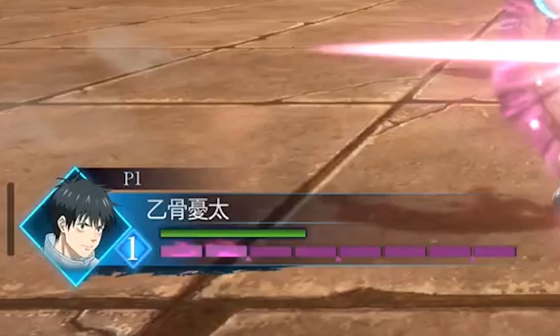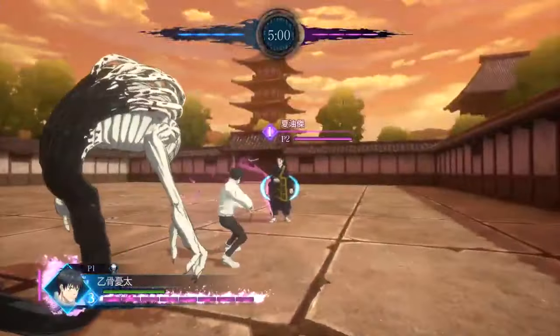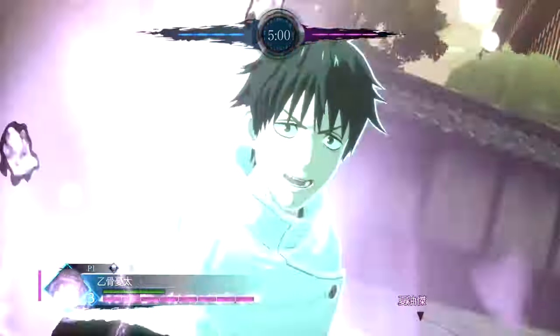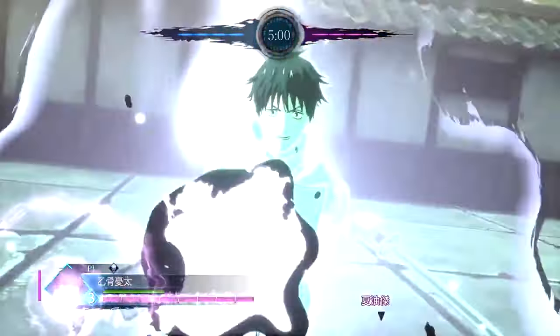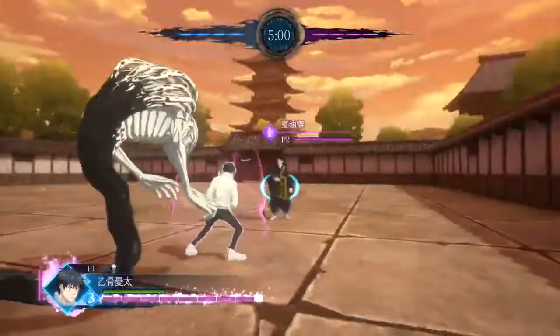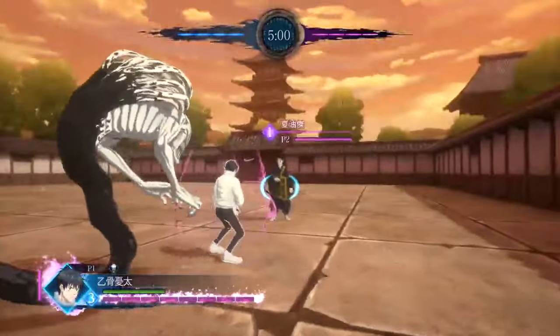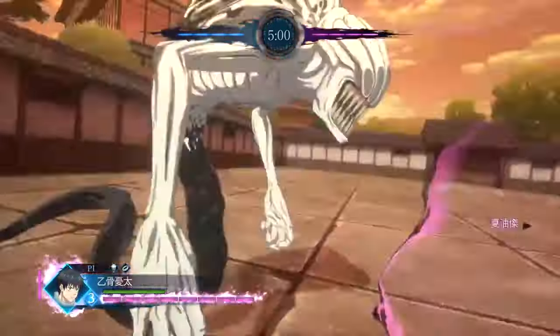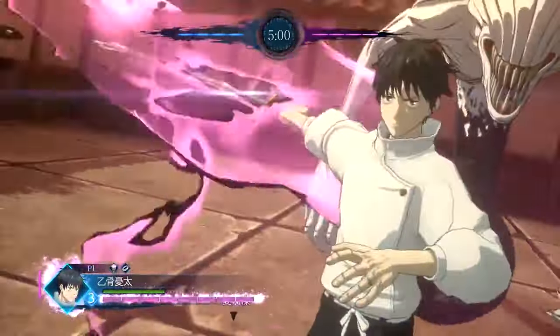We see Yuta going from 2 bars of curse energy all the way up to his max, which is 8. That's like Sukuna and Gojo numbers of curse energy — that is insane. After he summons Rika, you see him imbue his sword with curse energy. Now in this game you have to do normal attacks, which do no damage, to build your curse energy. But the fact that he summoned Rika and then imbued his weapon means whenever he does normal attacks, he's going to go absolutely crazy.